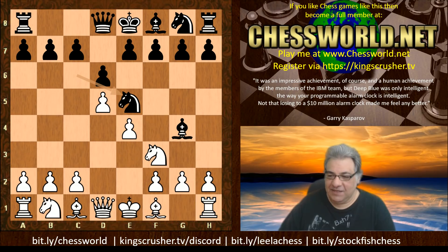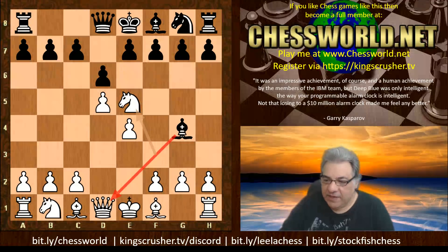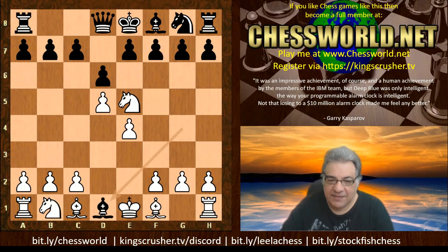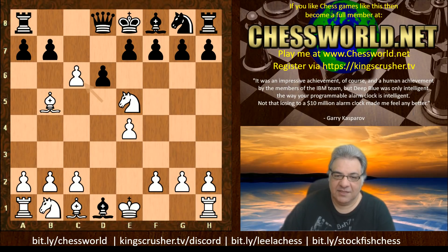Lela plays Knight takes e5, yes — offering a Queen sacrifice. We have Bishop takes d1, and the point is Bishop b5 check. This is very awkward for black. We have c6, otherwise Queen d7 is just losing material. Taking is very bad for black, and there's also Knight takes f7 after.